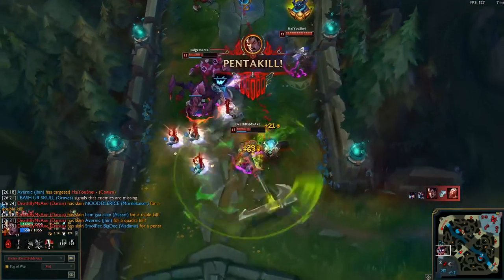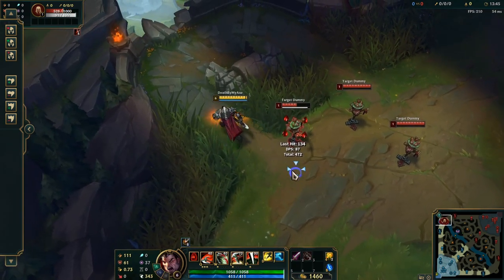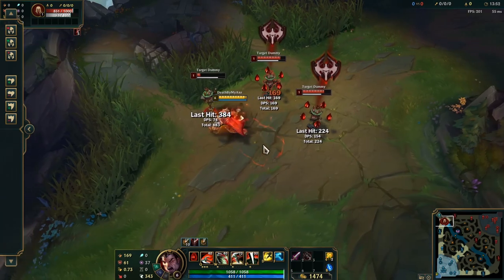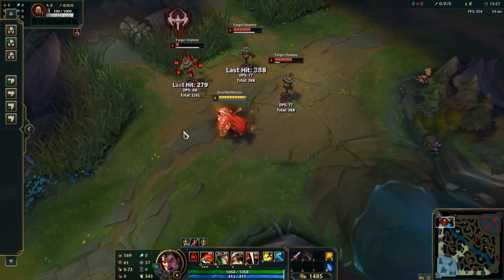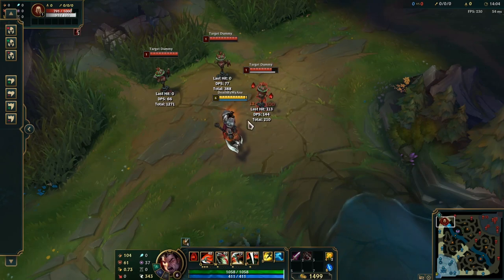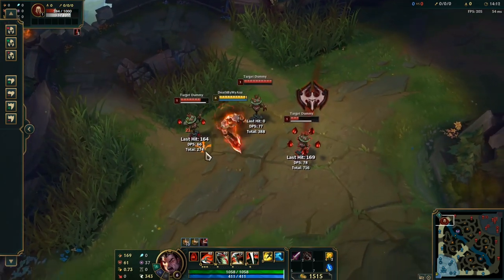He has a pretty simple kit. His passive is called Hemorrhage. His basic attacks and damaging abilities apply stacks of Hemorrhage up to a cap of 5. When you apply a stack of Hemorrhage to your opponent, they will bleed taking damage over time for each stack. The more stacks you apply, the more damage they will take. Also, when you apply 5 stacks or kill an enemy with your ultimate, you will gain Noxian Might, which gives you increased bonus attack damage for 5 seconds.